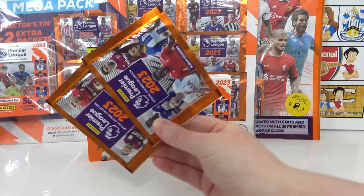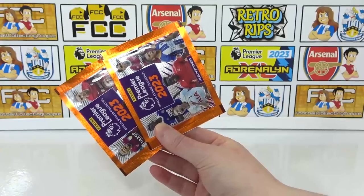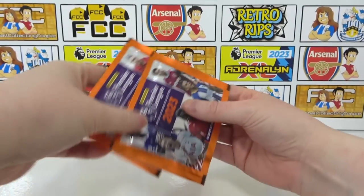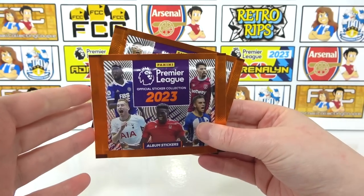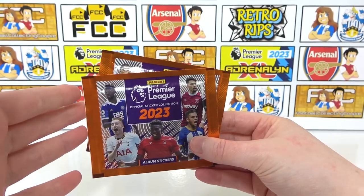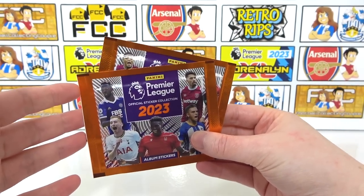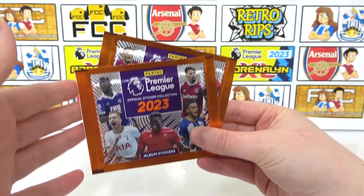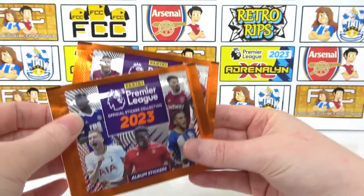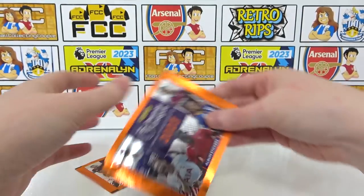We're going to kick things off with these two packs. The packs for this collection will cost 80p. As you can see, there are different artworks to look out for. You can buy them as loose packs from a shop, but you can buy a 120-pack box on the Panini website, or a 50-pack box and a 100-pack box on Amazon as well. There's plenty to suit all kinds of budgets.